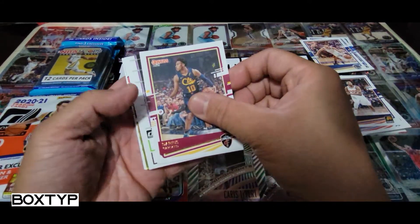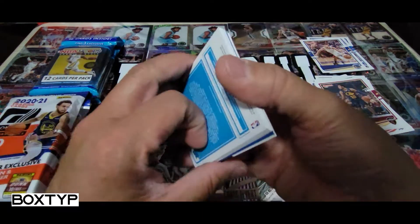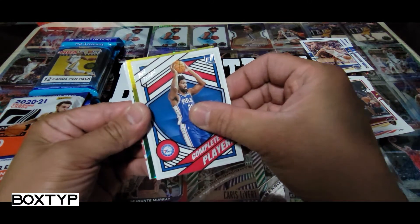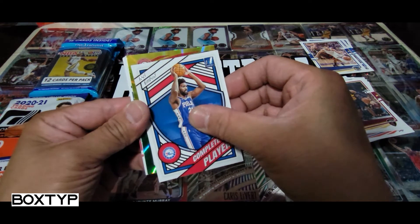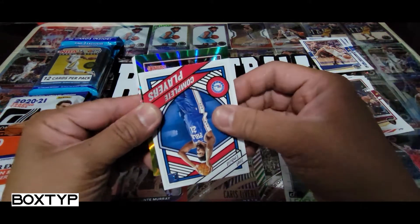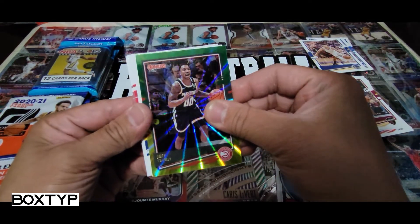We have Darius Garland and what looks like an insert — Kareem Abdul-Jabbar, that's good, I don't have this yet. Next card looks like Complete Players — it's Joel Embiid Complete Players, cool. And then we got our laser right here. Let's open it slowly — it's from the Atlanta Hawks. Oh, it's Trey Young! Wait, no — it's Jeff Teague. All right, Jeff Teague, welcome man.